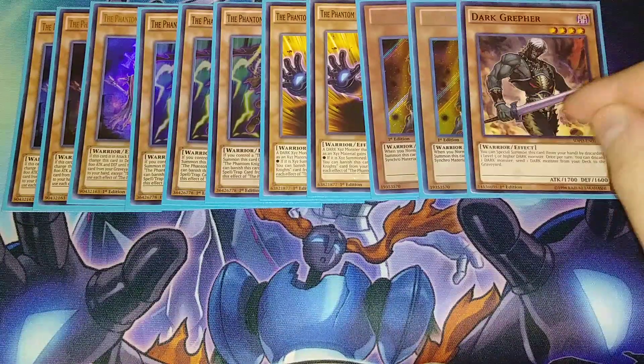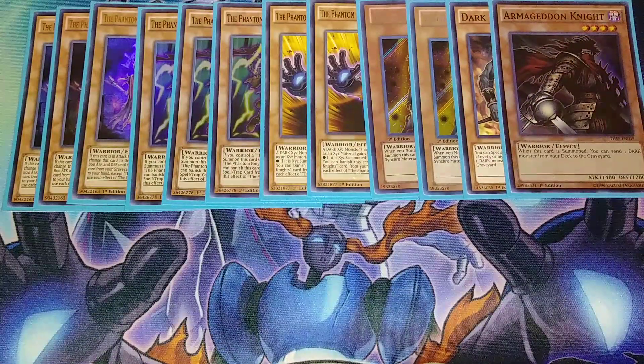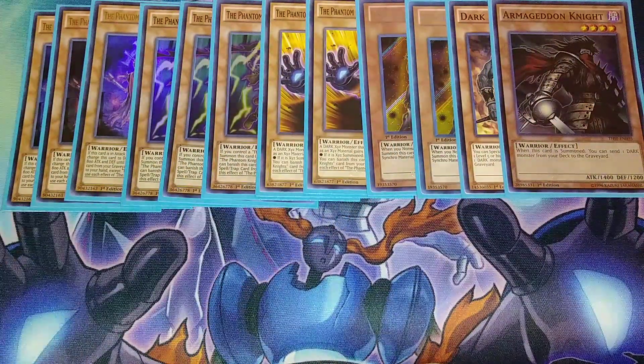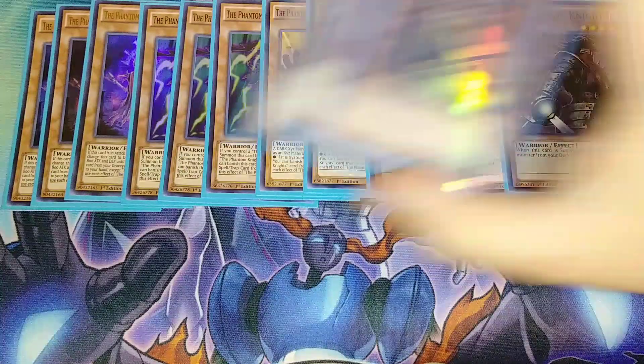We play a single copy of Dark Grepher because it helps send cards to the graveyard — being able to discard a Phantom Knight and then special summon Grepher with a Malicious you're going to banish is really good. One copy of Armageddon Knight: you normal summon it and it sends a dark monster to the graveyard, which could be Destiny Hero Malicious or one of your Phantom Knights. We play two copies of Destiny Hero Malicious, basically here as Link Fodder by sending them to the graveyard with Armageddon Knight or Dark Grepher.